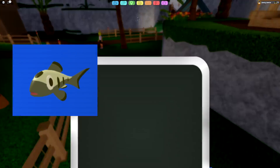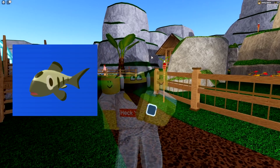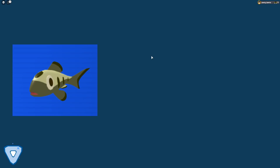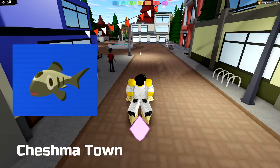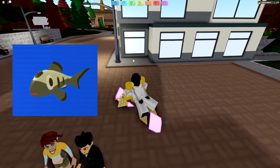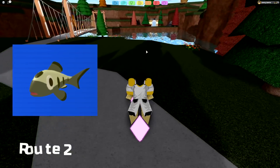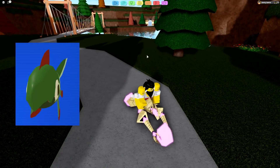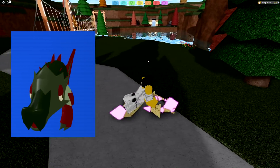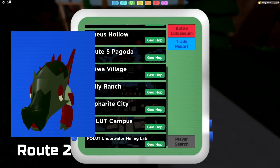Next up is Swimp. For Swimp, we actually have to go back to Chestnutown, because this one isn't in Route 8 — it's all the way back in Route 2 where the little pond is, the water area where you get your other Goppy locations. Swimp is only found in that water right now. It's a little uncommon, but not super uncommon. Once you get to level 18 it will evolve into Snapper, and at level 32 it will evolve into its fully evolved version, Garlash, which is pretty cool.